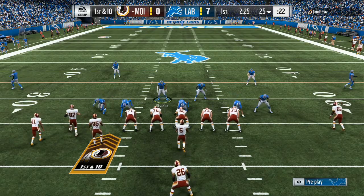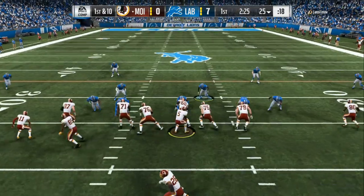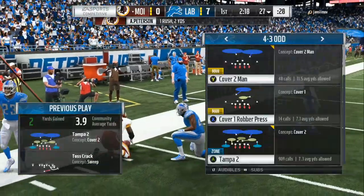We're going to send heavy pressure on the first play. I pick Tampa 2, base the line, spread the line, crash down — I'm going to blitz everybody. Now I'm looking for a pitch, so we're going to man him up on the running back. I don't care about nobody else out there. He goes to a pitch, we click the joystick in, I'm right here for the cutback, and he gets a two yard gain on that play.